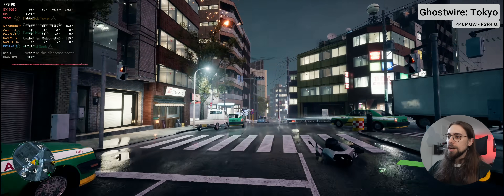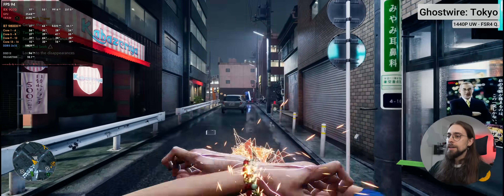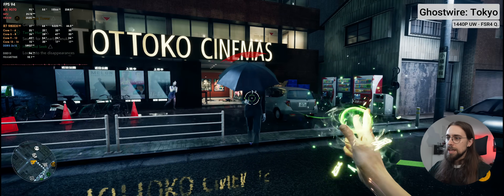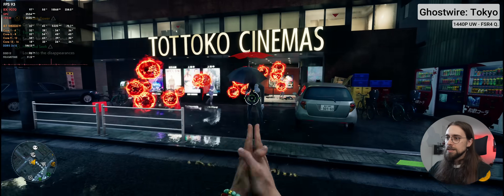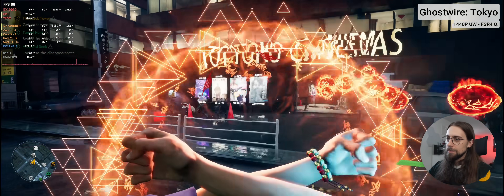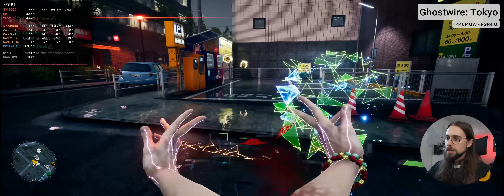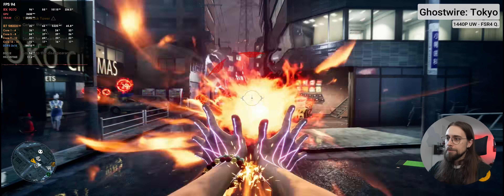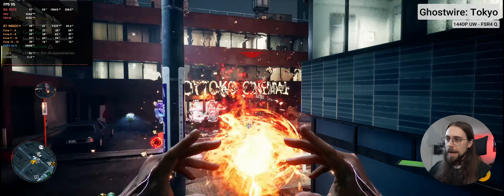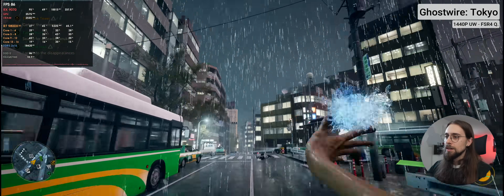As you can see when playing Ghostwire Tokyo, there are no issues whatsoever. You have the wind powers — basically faster but don't do so much damage — and also some interesting things like a machine-gun power. Then there's the fire power, which is kind of AOE damage — does a lot more damage. As for the shader cache-loading stutters with ray tracing and UE4, basically none in Ghostwire Tokyo.